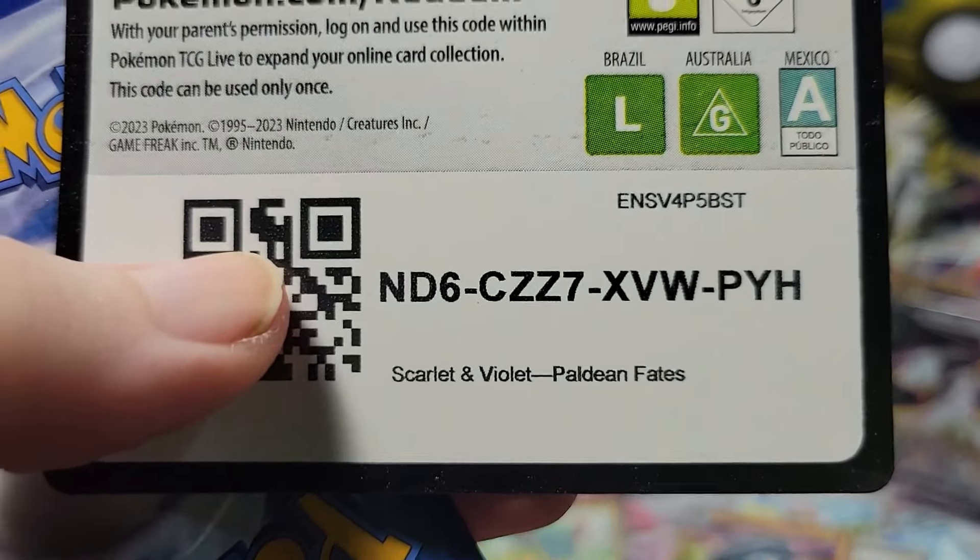We got a Sableye, a Judge, an Entei, a Noivern EX, a Frigibax, and a Shiny Toadscool — and they're all shinies except for the Judge. But yay, awesome! We got six.